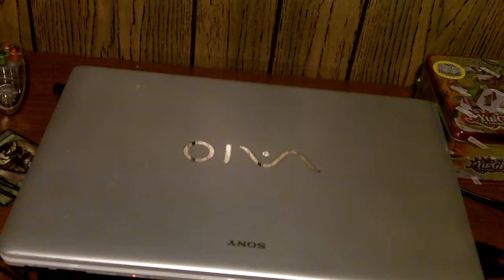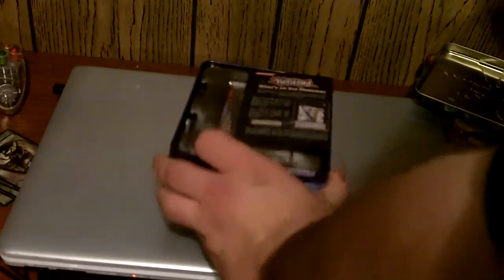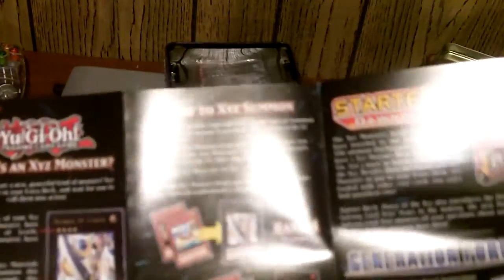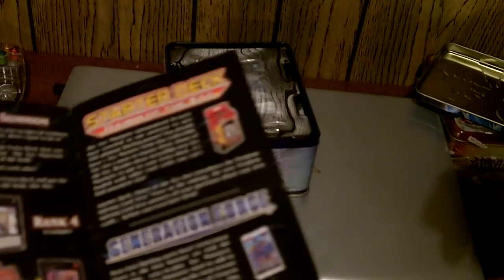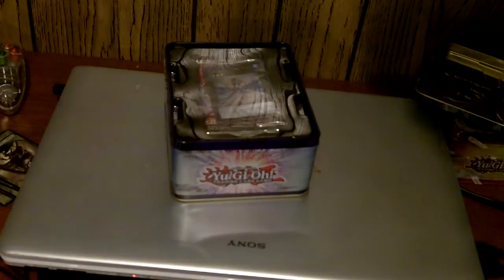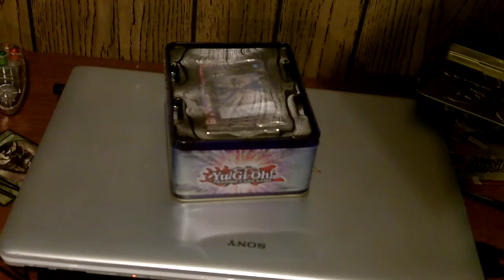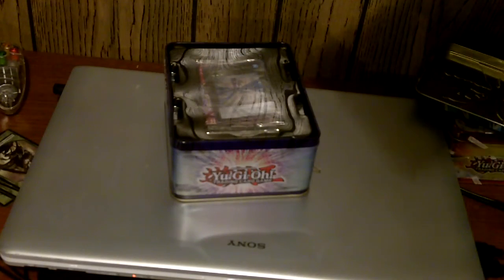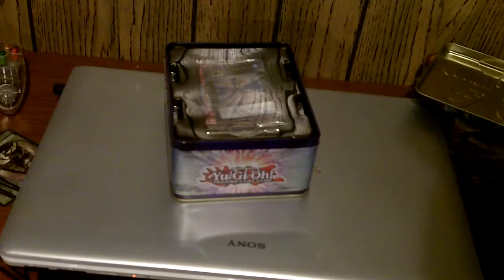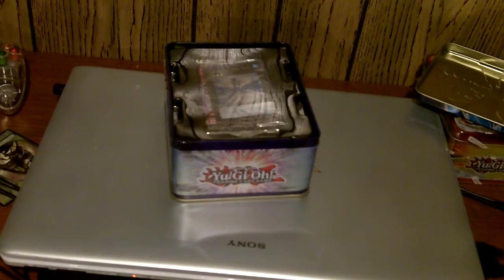To see what you get — I'll open both tins up. Right away you get an explanation telling you what is an XYZ monster, what is an XYZ summon, starter deck info, where you can get the starters, a preview of the next set called Photon Shockwave, Hidden Arsenal 5, two more things for Legendary Collection 2, and a thing for the Wave 2 of tins.